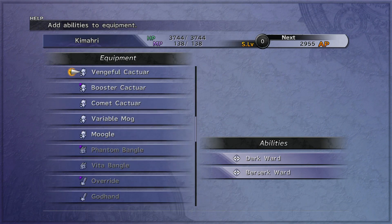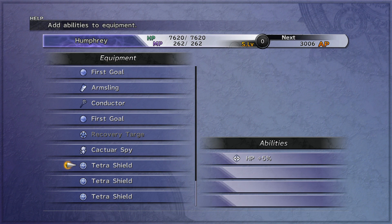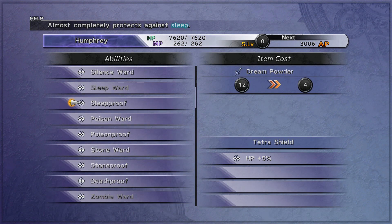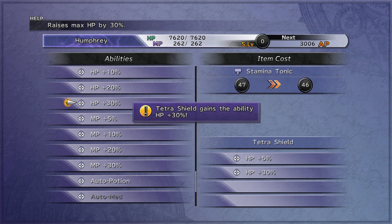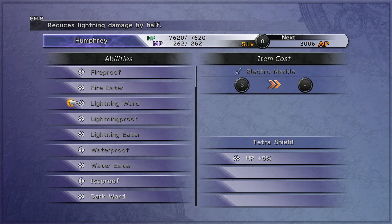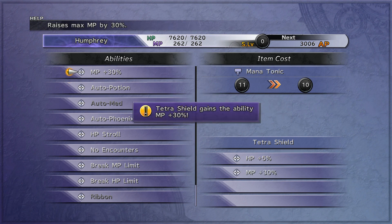Then you're going to go down to customize. This is the quickest and safest way to get gil if you're not leveled. You're going to go down to either HP plus 30 or MP plus 30, which is apparently mana tonics and stamina tonics, which you get 99 of and 60 of for certain monster captures that you're going to be doing anyway. Go ahead and customize those on there until you're empty or out of tonics.